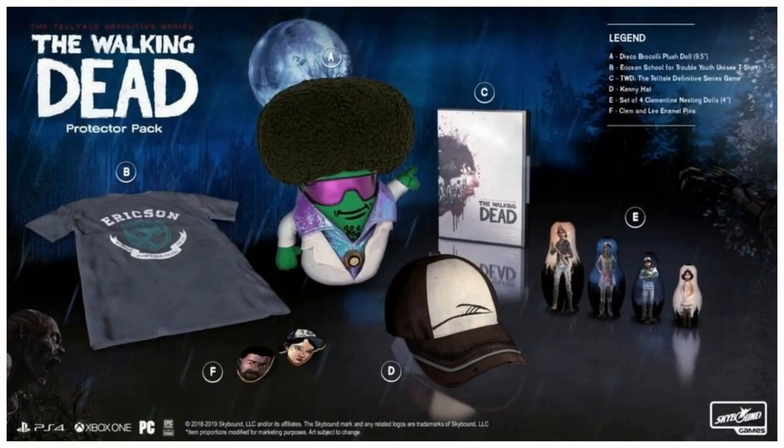Let's start off with the Walking Dead Protector Pack. This is the cheapest out of the three editions you can get. It comes with an Erickson Boarding School, which is the school Clementine lives at now. You got this Lee and Clementine pin, which is awesome. You got Disco Broccoli — you can't go wrong with Disco Broccoli. You got Kenny's hat, which would go great with Clementine's hat. And you got these nesting dolls that have Clementine from season one, two, three, and four. And of course, you get the game as well.